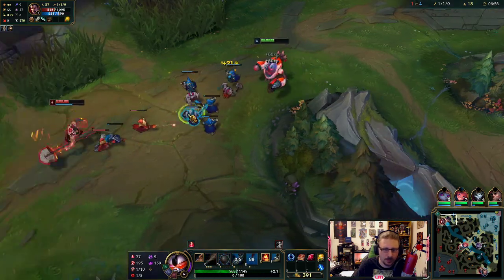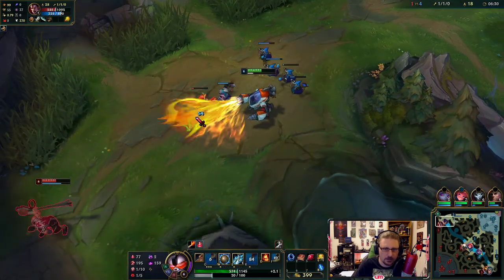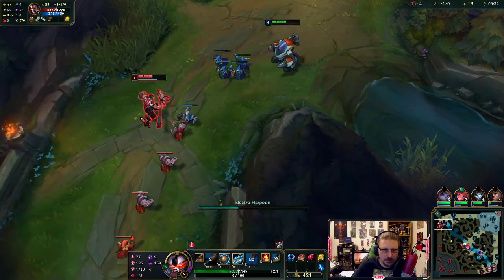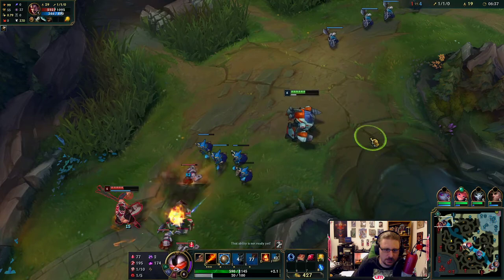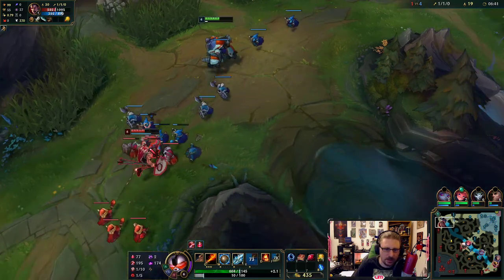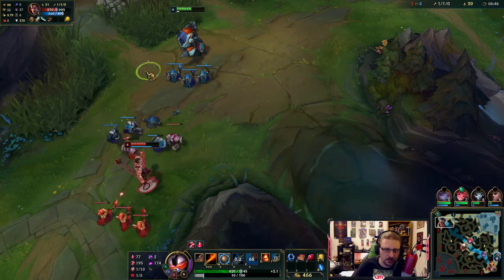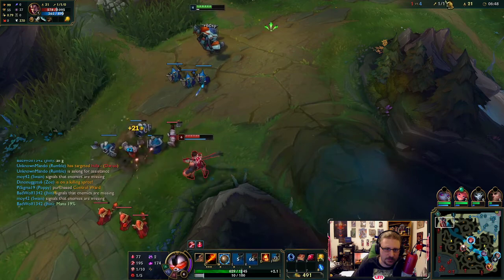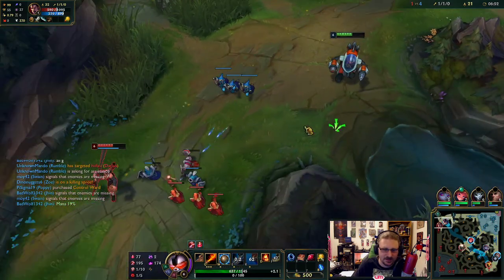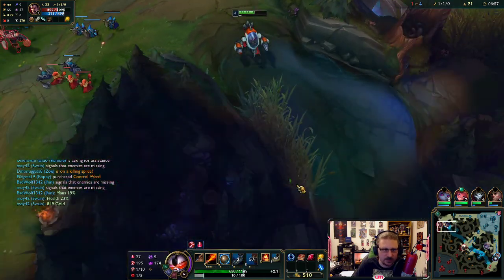I just want to try and keep up the poke on him while I can. I thought he was going to commit a little bit harder to that fight. Now he has ult and I don't, so I just want to stay real far back. I'm probably going to try to just farm with my E here, and when he walks up to get me I'm going to shield and run away. It seems pretty terrible, but he has the decided advantage right now of having ult and I don't.